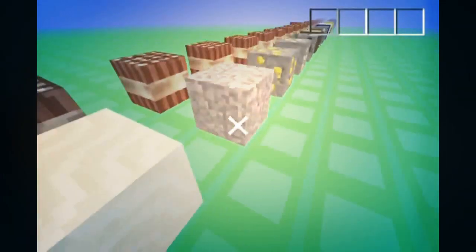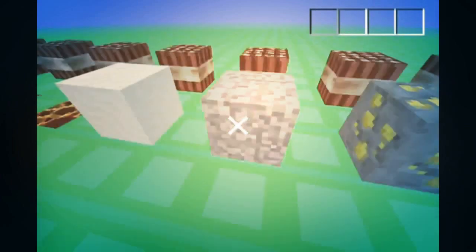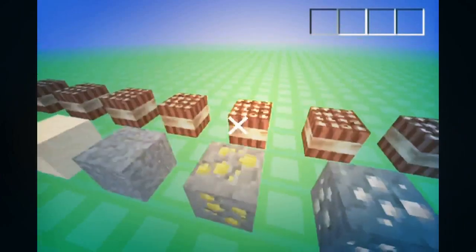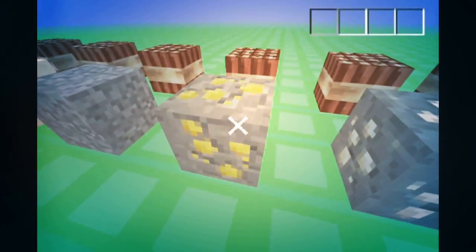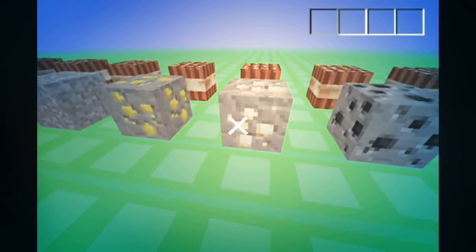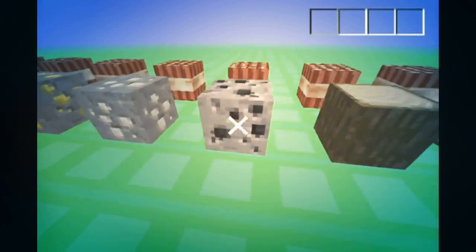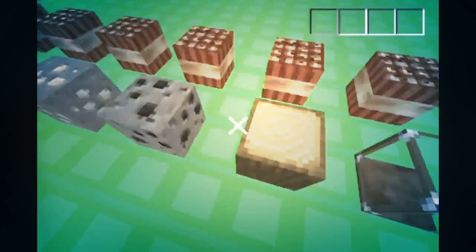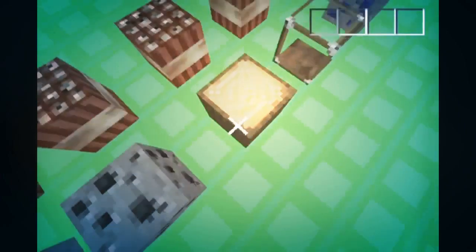It looks like gravel, sort of, and that's all I can say over that. We have gold ore — it looks like it has holes and they're more circling, which looks pretty nice. Iron, same thing, just with a cream sort of thing. Here's coal. Here's a wooden log — from the top, it looks like this double spiral or something.